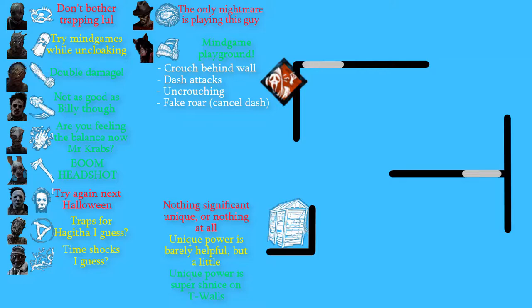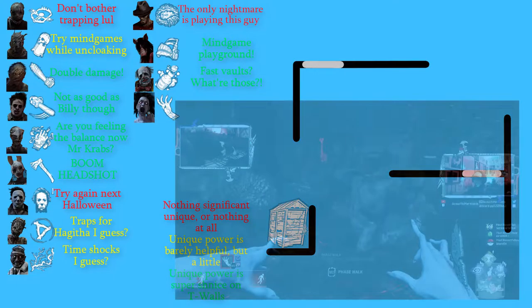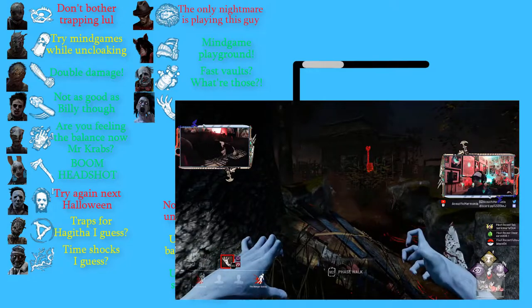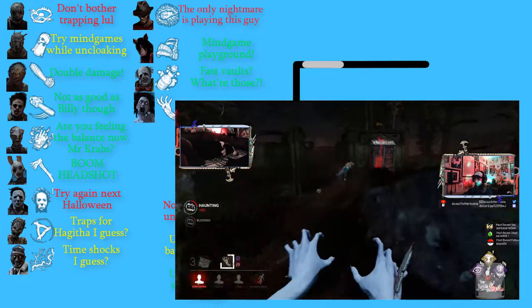The perk I'm All Ears on Pig makes T-walls deadly, being able to mask your position while knowing the position of the survivor. In the hands of an expert Pig player, T-walls become a mind game playground — improvise, try out a few things and see what works. Clown can reduce your vision and speed with his gas, in addition to forcing medium vaults, making you typically never want to stay at T-walls for more than a couple of vaults against this killer. Spirit is Spirit — basically everywhere on the map is infinite possibility for mind games. Improvise with her ability and see what works.